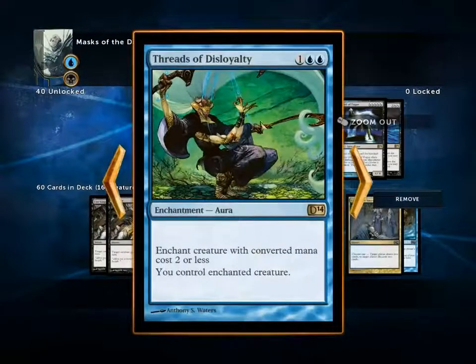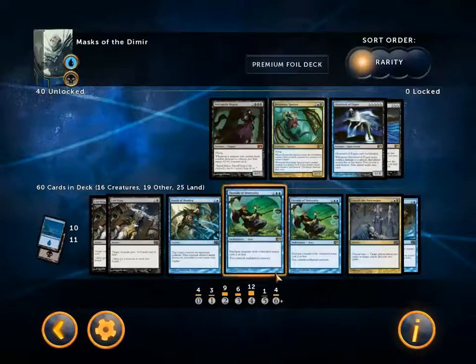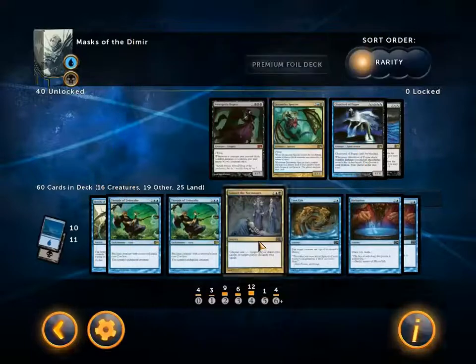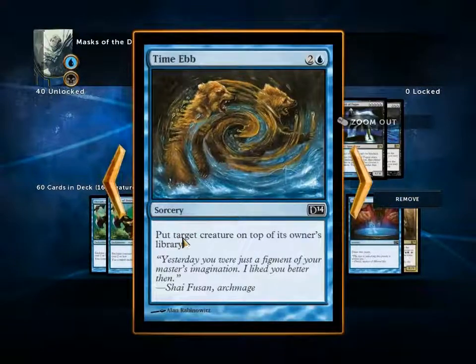Two Threads of Disloyalty — we've seen this in the red deck. Enchant creature with converted mana cost two or less, you control it. One Consult the Necrosages — three mana, draw two cards or target player discards two cards. A Time Ebb puts target creature on top of its owner's library — a way of removing a creature with a bucket load of enchantments on it, as all the enchantments will fall off.